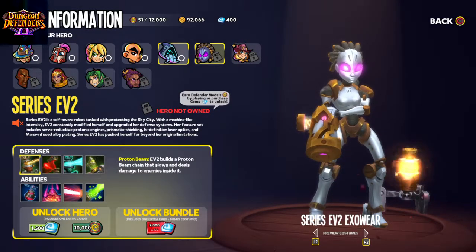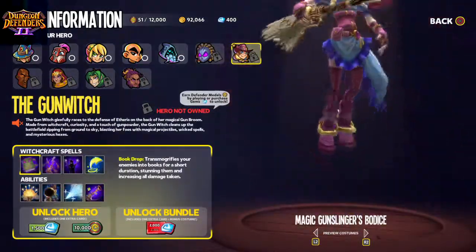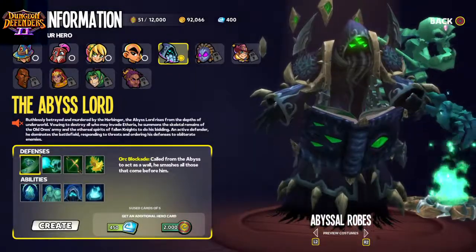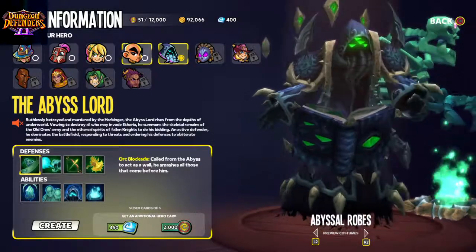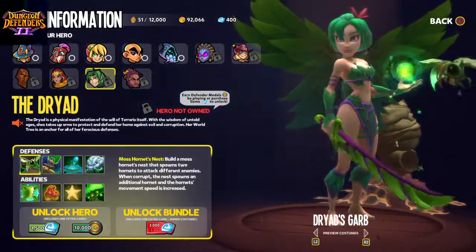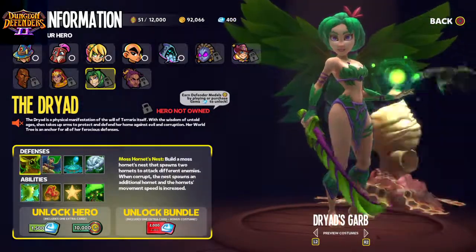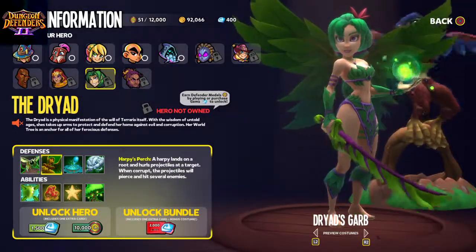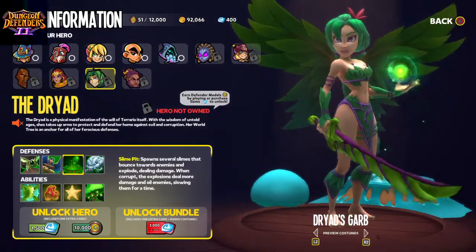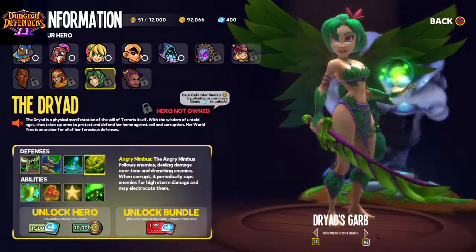If you really want to practice as them, or you want to see what they're capable of before you buy them - yeah, you can actually play as the Abyss Lord, the Series Eve, the Gun Witch - who I definitely want to get my hands on - and the Dryad. My first acquisition was the Abyss Lord, which I'm really proud of. My next target is the Dryad, because I'm a big Terraria fan. She uses abilities from Terraria itself - you can see the bees from the jungle biome, the harpies, the Slimes - iconic characters from Terraria - and the Nimbus, which you can actually acquire a rod that summons him.